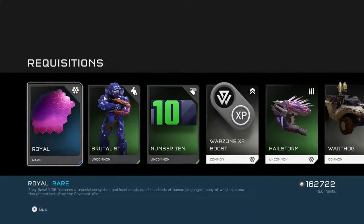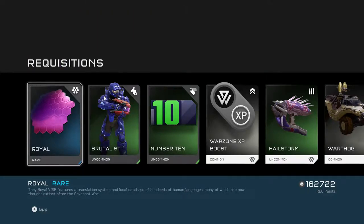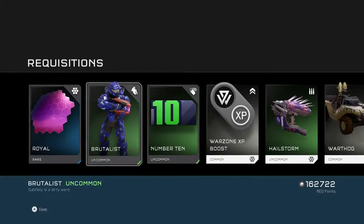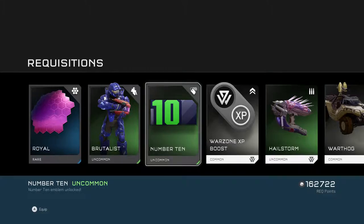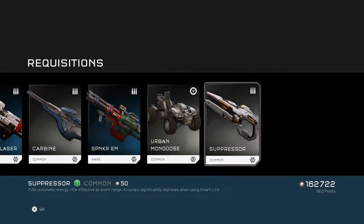So we have the Royal Visor. The Royal Visor features a translation system, a local database for hundreds of human languages, many of which are now thought extinct after the coming of the war. Cool, I dig the purple — we'll take a look at all these after. The Brutalist — 'Subtlety is a dirty word.' And number 10, so we have a full number set now. That's good I guess, even though I personally don't know anyone who would ever use number emblems.